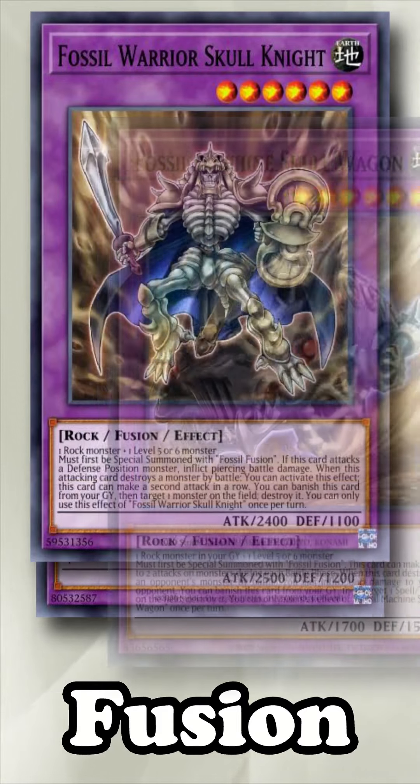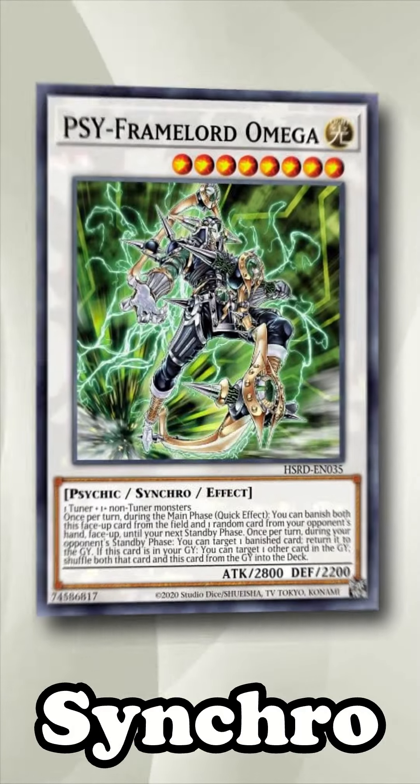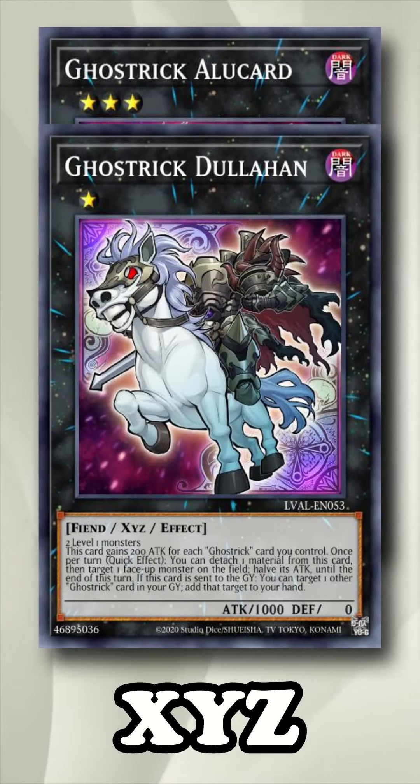For fusions, the best target is obviously Aluber, to pop a second card when it's sent to the graveyard, with Knight, Wagon, and Garura being secondary targets. For Synchros, the best is Baronne de Fleur, since it can spin a card when sent from the graveyard, with Omega as secondary. For Xyz, Dhampir Vampire Sheridan is the best target since it has a negate, with Toad being an option if you play water monsters, or one of the two Ghost Trick monsters if you have a Ghost Trick engine.